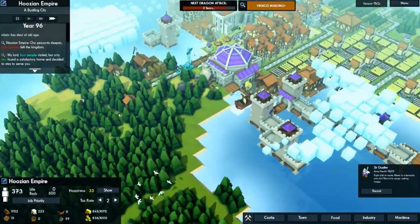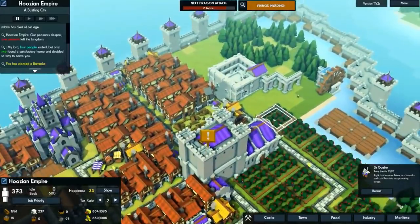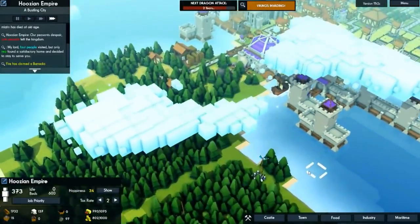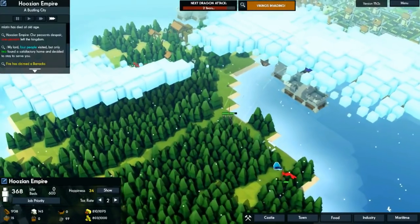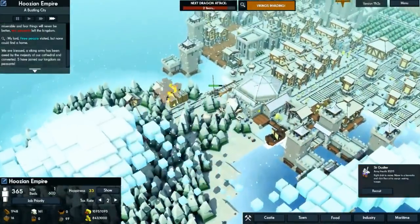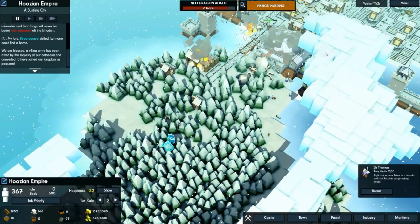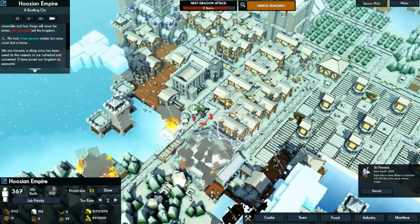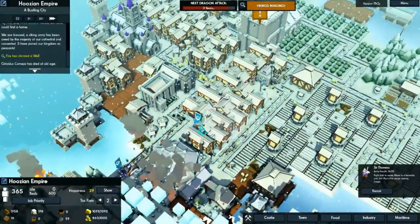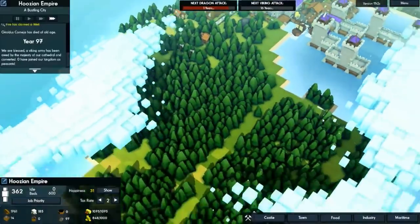Come on boys, let's get them! The vikings are down here. The archer towers should help us pretty good with the vikings. Unfortunately a fire took the barracks — that's not good, we need that for people to fight. Archer towers are destroying the vikings — look at them, they're just mowing them down. They're setting fire to stuff which is not good. Luckily everything they're setting fire to is right on the water so it shouldn't burn down too quick. Our guys should go through and kill them pretty easily.